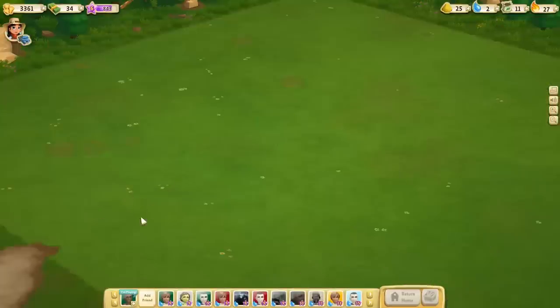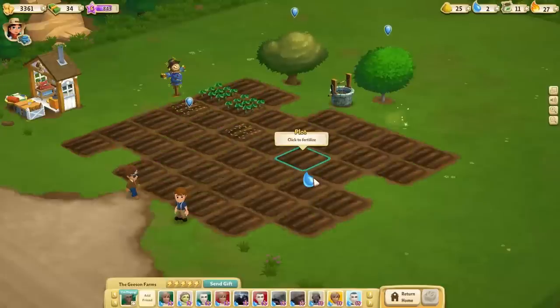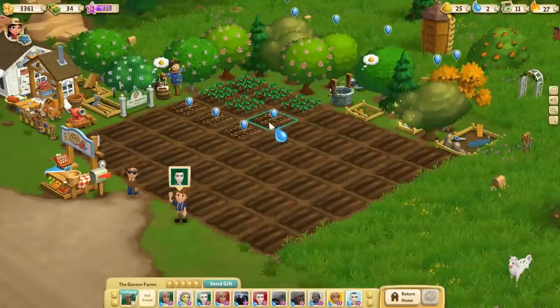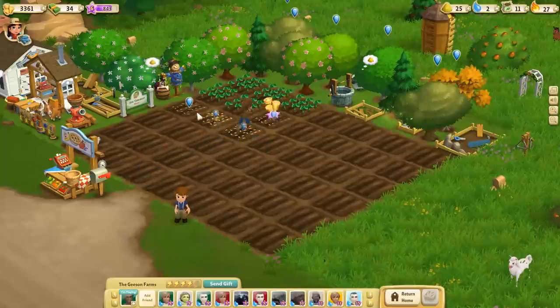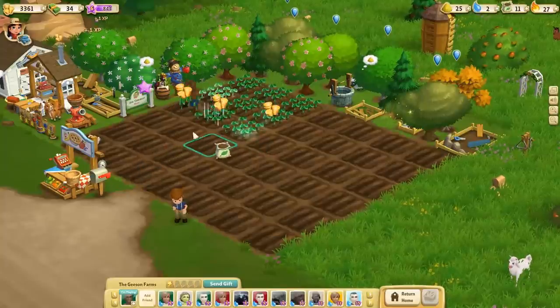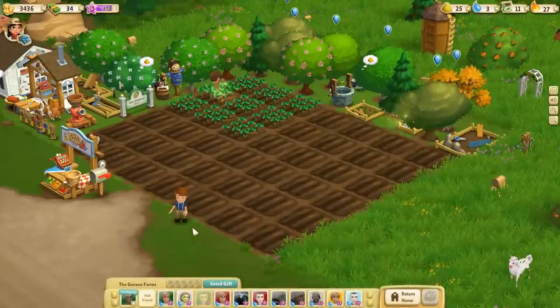Let's go to Ben's farm and get some more water, because I need water to water those strawberries. We'll go ahead and water his strawberries for him, and give him a little fertilizer. This is a cool little farm — I like what I see here. Share with Ben there you go, man.